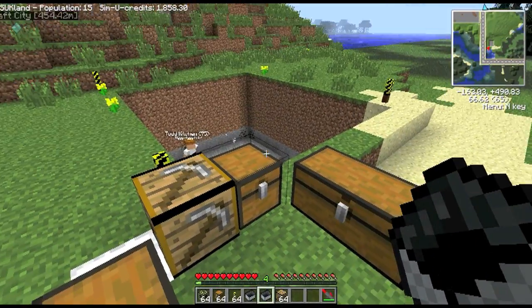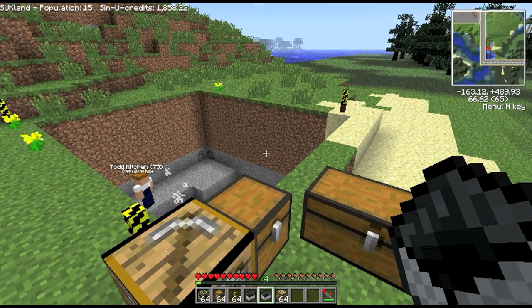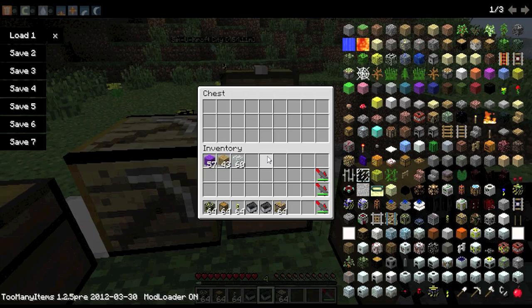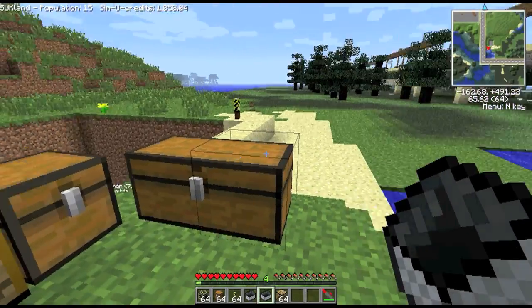Normally you'd probably discard all the dirt, but for the terraforming — particularly the land terraforming — you need an awful lot of dirt. That's why I've done the chest thing so you can store lots more dirt. I'm keeping all the dirt in this one because you'll need it for the terraforming.